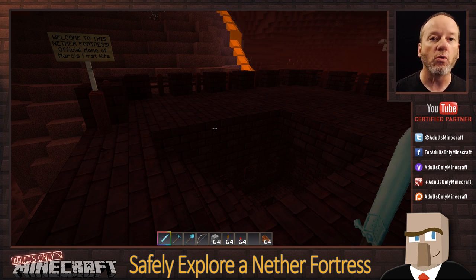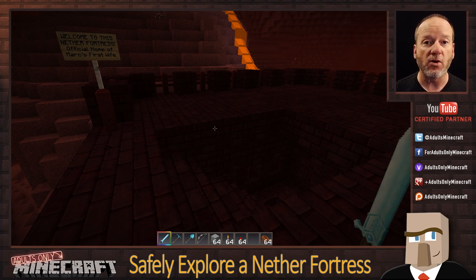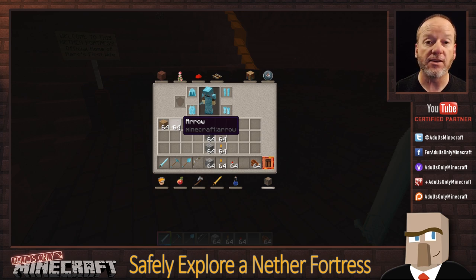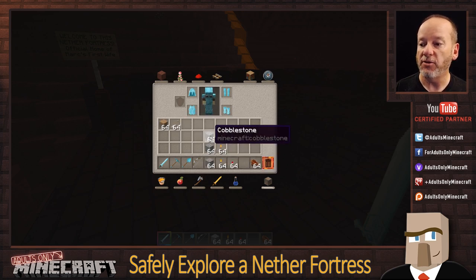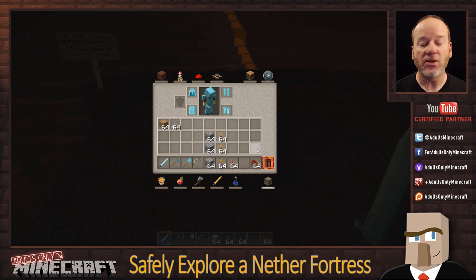Before I get going, here's what I'm bringing on this expedition. I've got a diamond sword, a diamond pickaxe, and a diamond shovel — all diamond, but no enchantments. I also have a bow and 64 arrows, some wood, and some cobblestone. Cobblestone is important because it cannot be destroyed by a ghast, so if one is shooting fireballs, the blocks will survive. I also have some torches, some redstone torches — I'll show you what those are for — and of course, food. No potions, no enchantments.